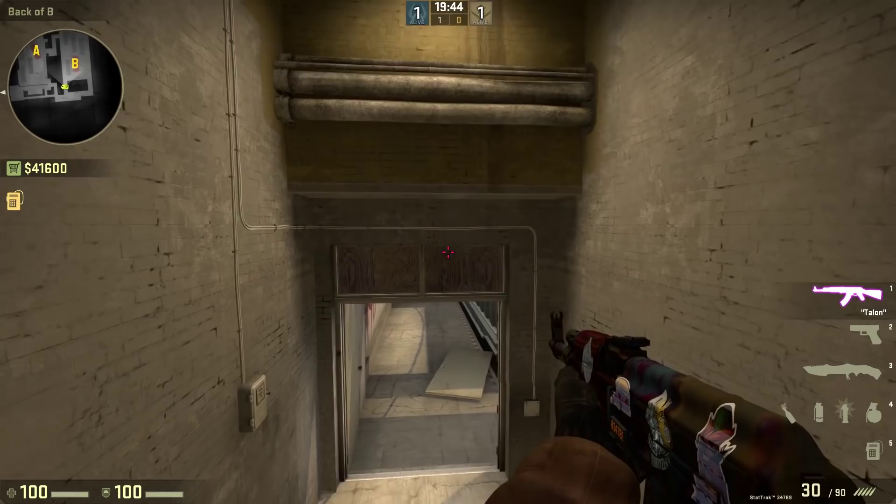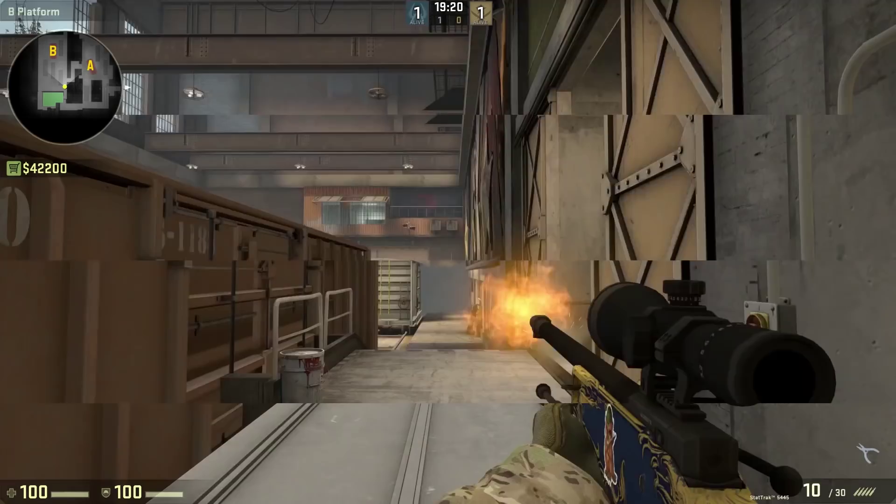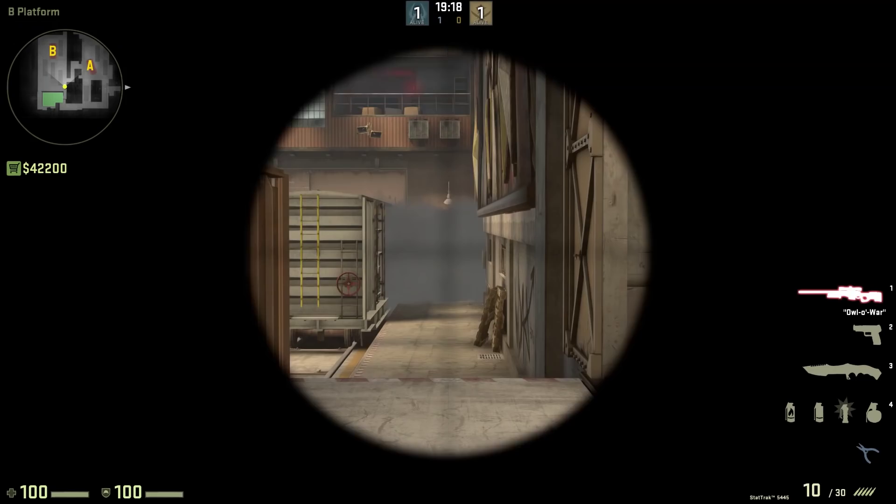Number five: Train. The B-Sight Lower Entry Smoke. Entering into Bombsight B Lower is nearly impossible without this smoke. As you walk down the ramp, your feet are visible before you even get a chance to shoot. This smoke gives you a fighting chance, blocking off the long distance so you can enter into the site.